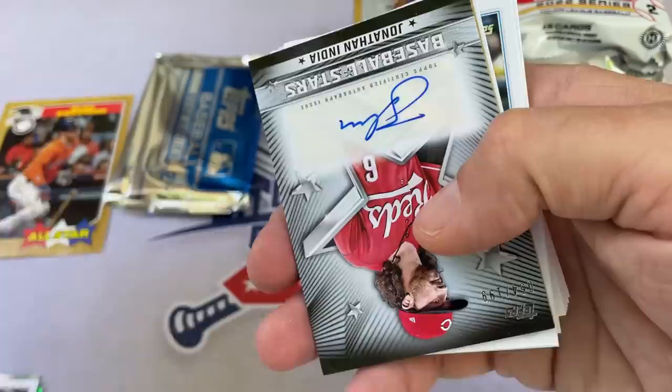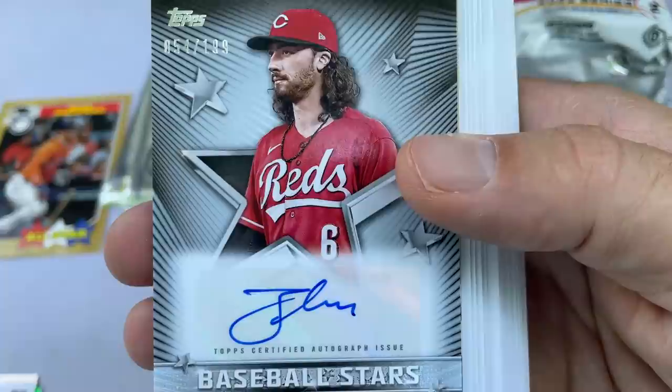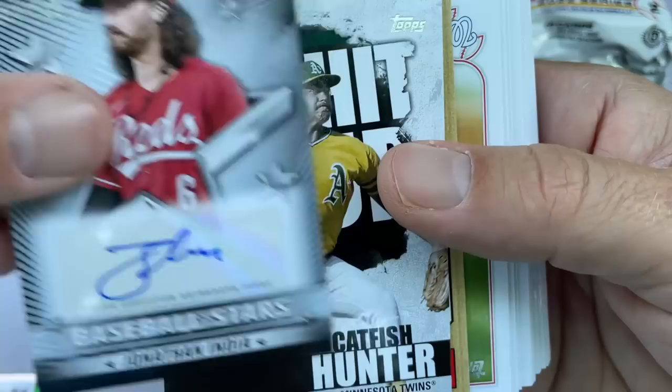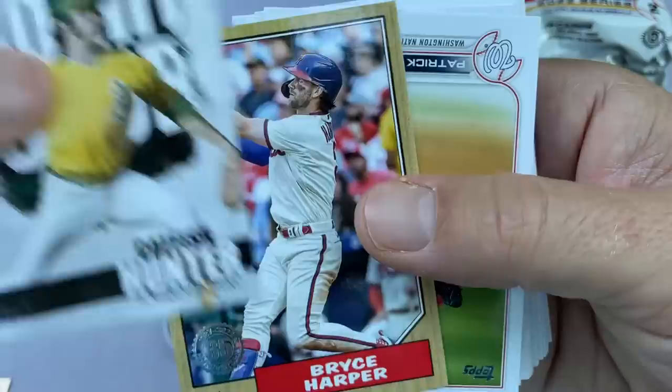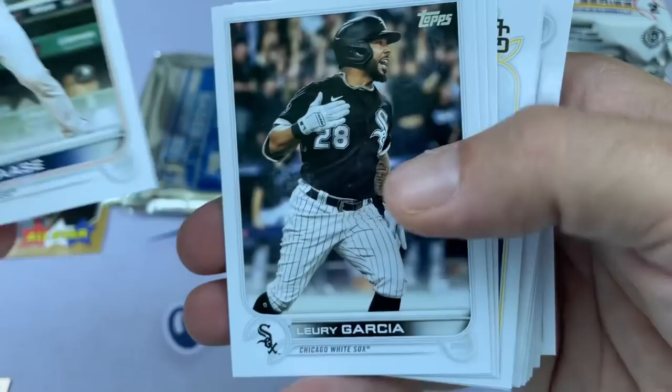And we have our autograph — nice, it's a good one! Jonathan India for Jack. Congratulations — you got the rookie of the year. Jonathan India, the NL Rookie of the Year last year, numbered out of 199. That's not one of those no-name autographs. Typically Topps autographs will be guys that maybe only had a cup of coffee in the big leagues, so it's nice to have somebody who's had way more than that. He's had the whole pot — he's won the Rookie of the Year.